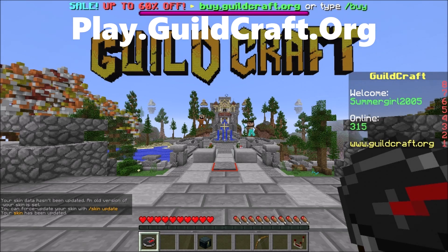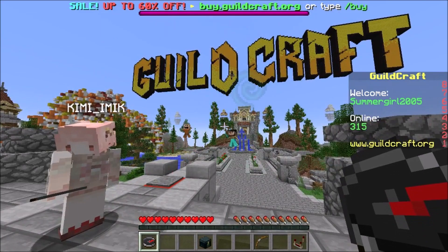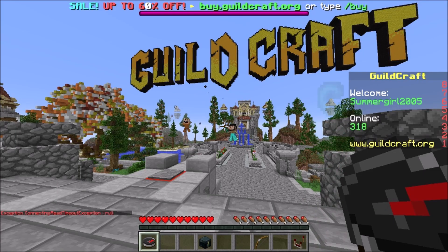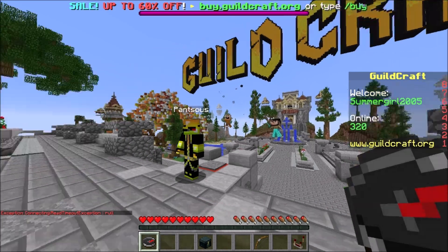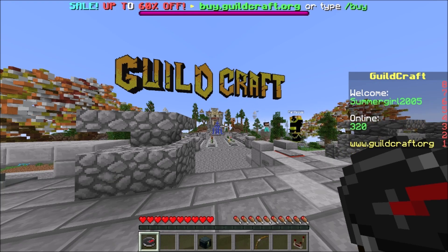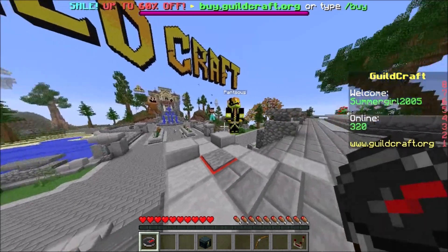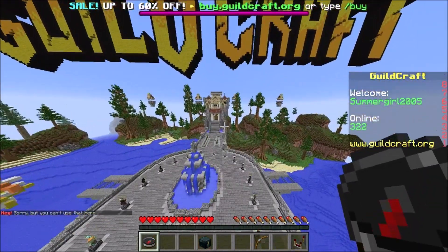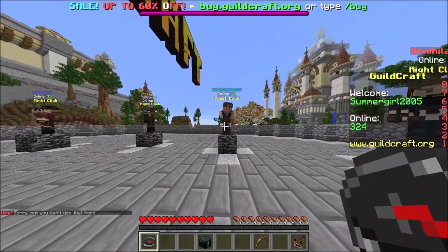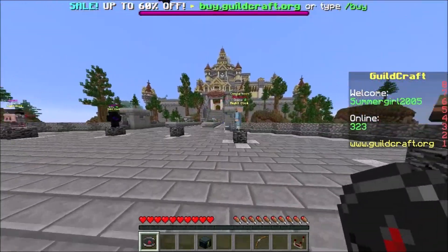The second server is called GuildCraft. You guys might remember this from my last video — it wasn't letting me join because my Minecraft name was all capital letters. So just to let you know, if your name is fully capitalized it may not let you on the server. I jumped on my sister's account to show you guys this server. There's a launcher that shoots you over to all the game modes — practice PvP, sky grid, skyblock, and a bunch of others.